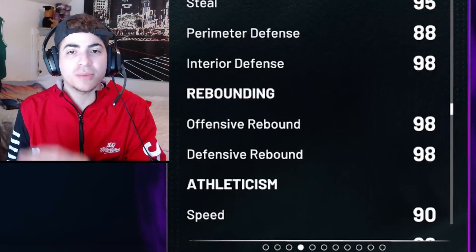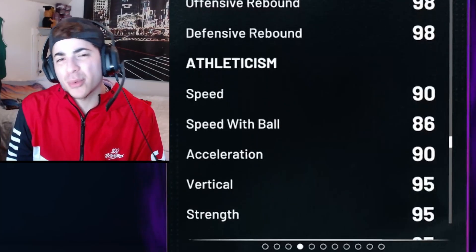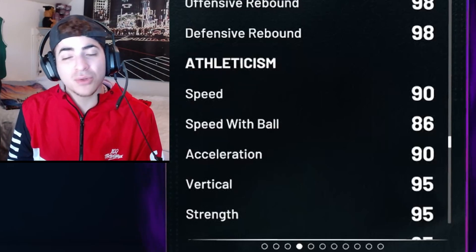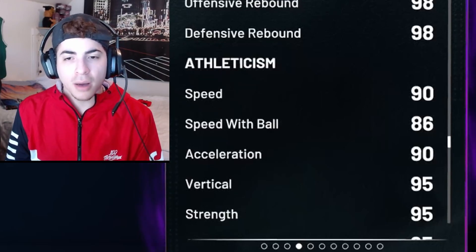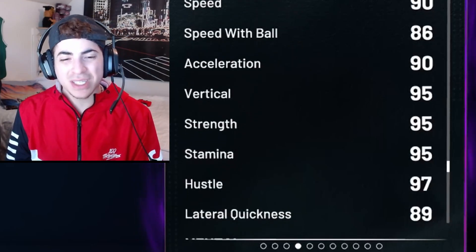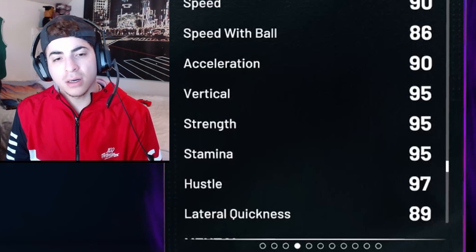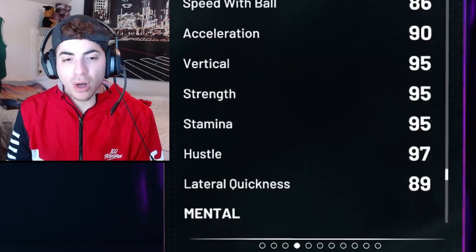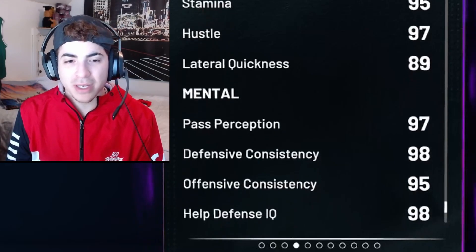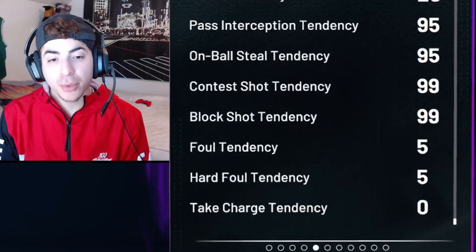If he's going to be able to play tremendous defense, then his offense is just going to translate. Because if he's wide open with an 83 three-ball, you should be able to hit it especially with a coach like Mike D'Antoni. Put a couple shoes on him and that three is basically a 92, so it really wouldn't even matter. He comes with 98 offensive and defensive rebound so he is going to be snagging. He has 90 speed, 86 speed with ball, 90 acceleration, 95 vertical, 95 strength, 95 stamina, 97 hustle, and 89 lateral quickness, and his tendencies are looking pretty good.